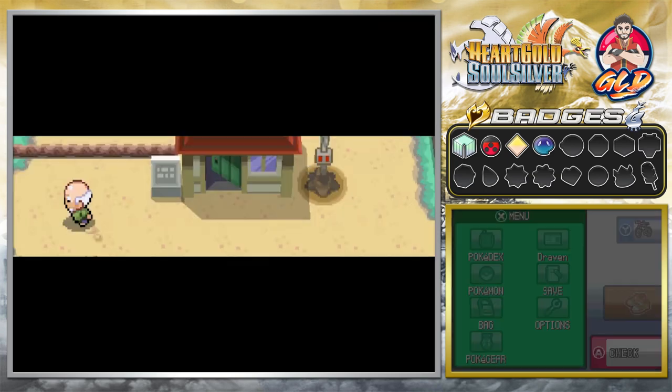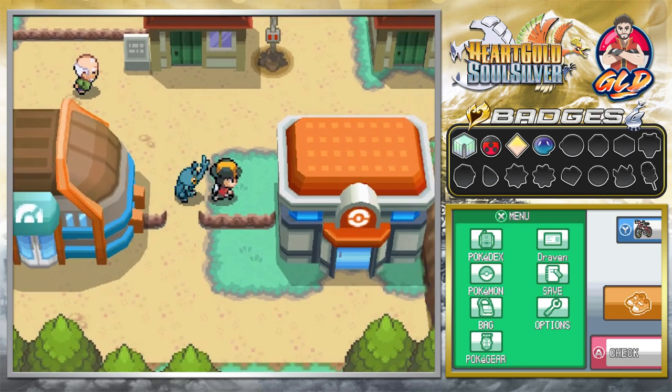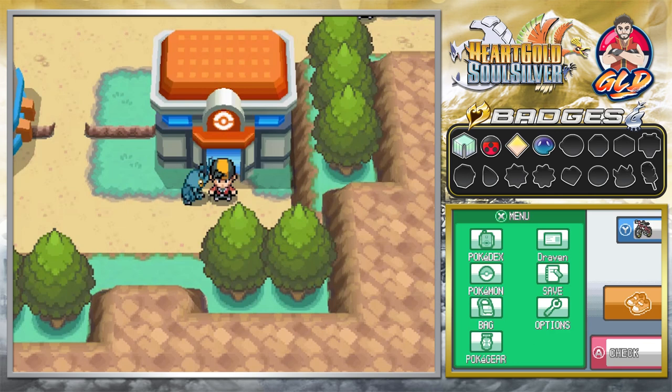We've saved Mahogany Town from the raging Gyarados. We're not going into the Mahogany Town Gym yet because we need to head to Olivine City and Cianwood City to level up our Pokémon first. Thanks for watching, thanks for your patience and donations — see you guys next week for another episode of the Pokémon HeartGold and SoulSilver walkthrough.